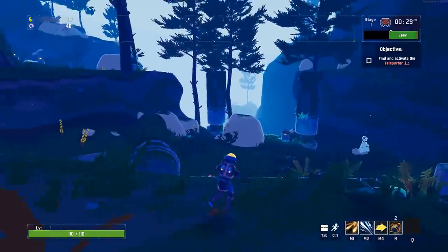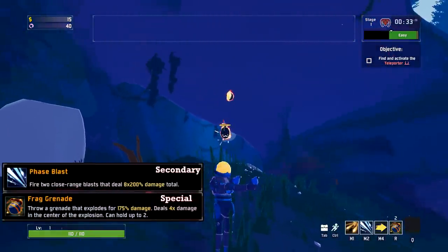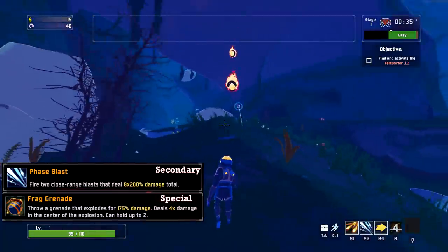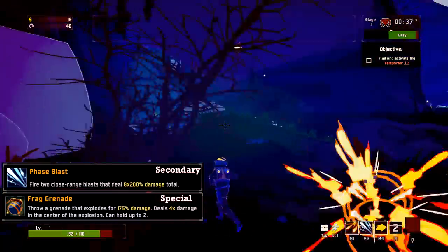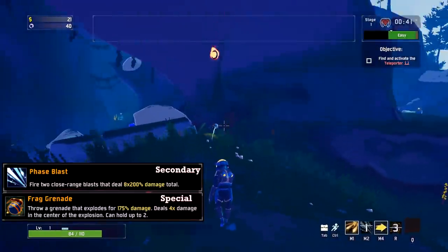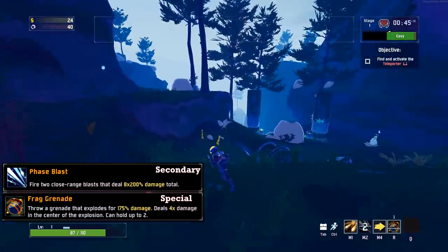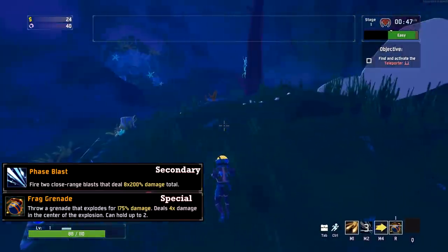Starting with the Commando — he gets a new secondary and special. Phase Blast replaces your Piercing Shot and basically turns it into a double barrel shotgun. It does great single target damage and doesn't need to be point blank, functioning in pretty much all the same situations as his regular M2. Frag Grenade replaces Suppressive Fire and gives Commando some nice AOE damage to deal with groups.